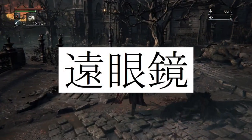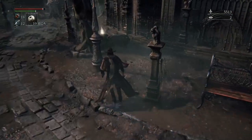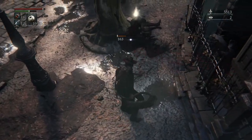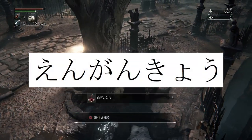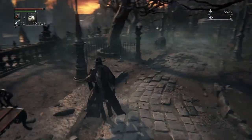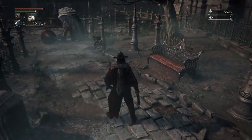These are the characters used in the Japanese version of the monocular item name. They can be read in two different ways, and depending on how you read them, the meaning changes. If you read them as engankyo, which is what the characters currently on the screen are, then you're referring pretty specifically to a convex lens used to see things that are far away.